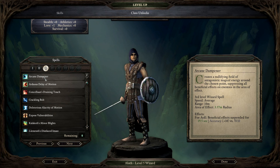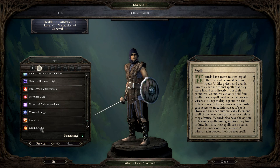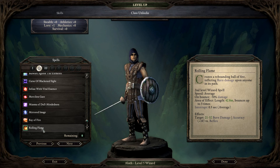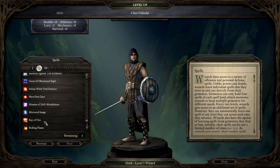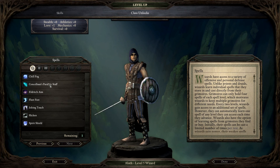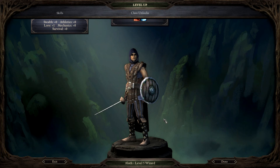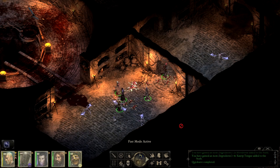Cipher dampener raises a nullifying field of antagonistic magical energy around the chosen point, suppressing all beneficial effects on enemies in the area of effect. Radio fire, rolling flame - raises a rebounding ball of flame, inflicting burn damage on anyone in its path. Infused with vital essence - infuses the caster with vitality. Actually nothing useful here. Let's do this as a nerf to the positive effects of enemies.